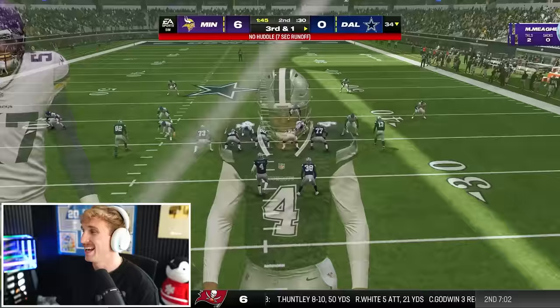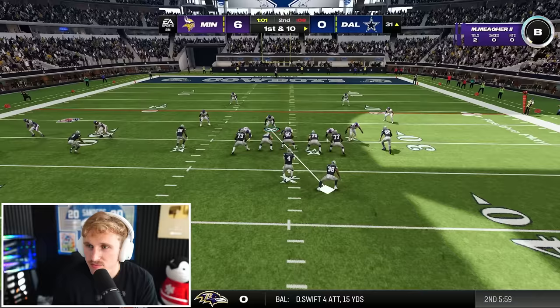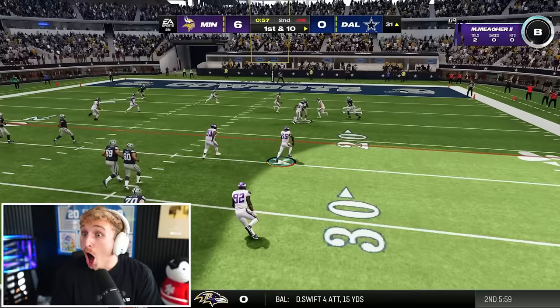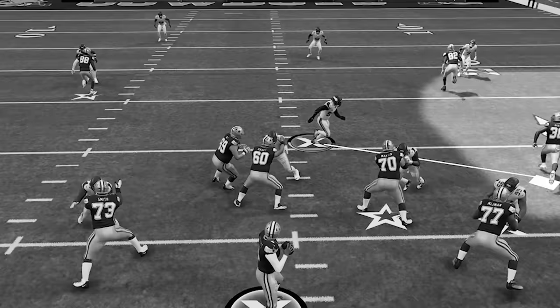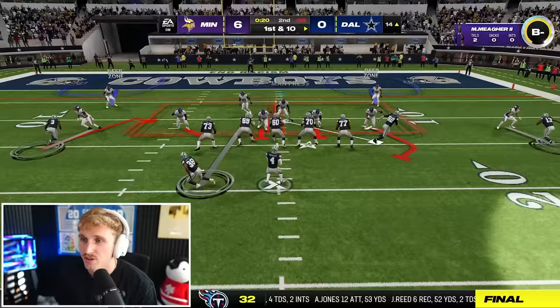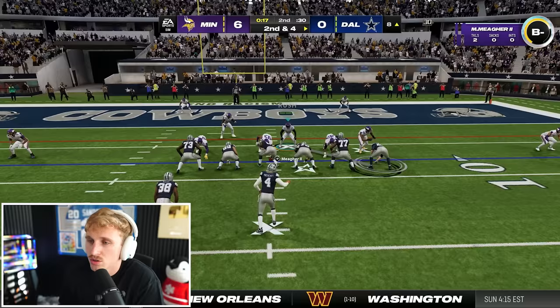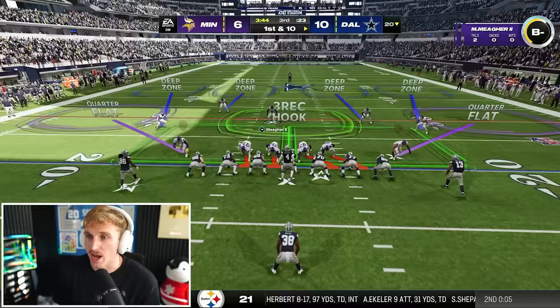I play it low and come up to it, but Dak is taking off so I peel off. Then my lurk artist doesn't trigger — I just stop dead in my tracks. I'm actually so frustrated, I totally thought I had that. I try to bait for the big hit fumble but they throw a quick pass, and just like that the Cowboys have the lead. Six to ten after the half. I send a blitz on a run, and we get a good tackle.